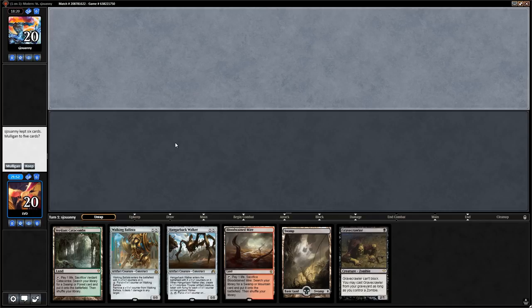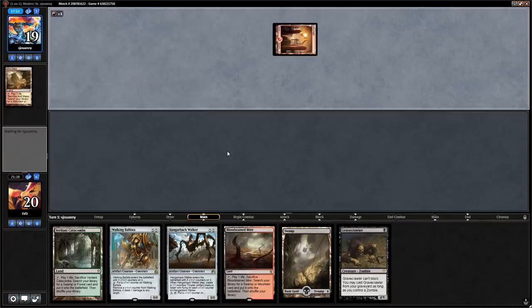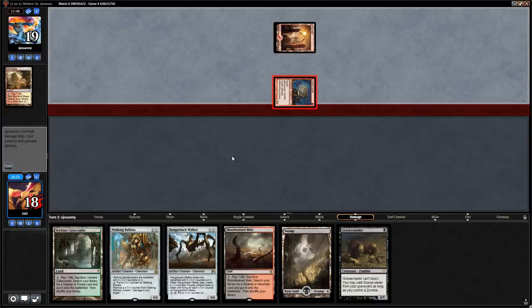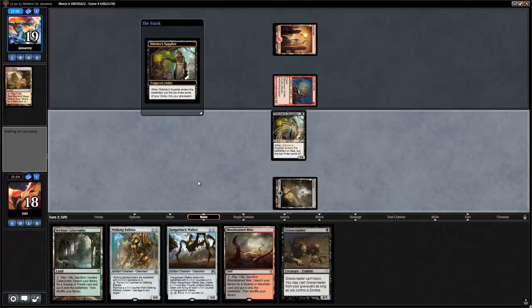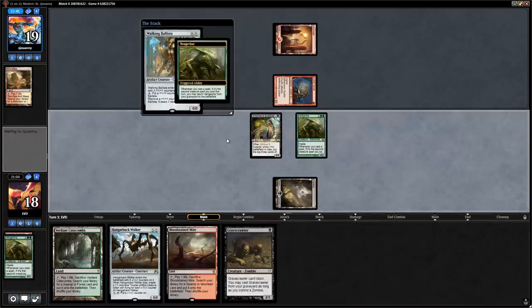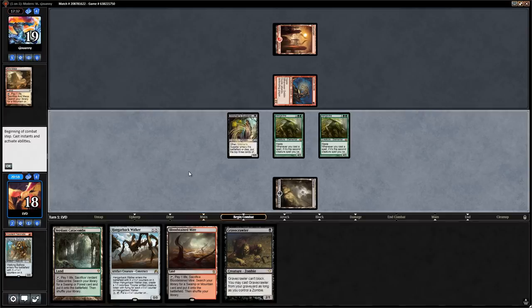The 6-card hand is not very good either — we're just playing a Gravecrawler and have Ballista and Hangerback as 2-drops. Opponent also mulliganed. We're down to 18 but a Stitcher Supplier revealed off the top — that's what we were hoping for. We play Supplier on turn 1 hoping for the best. Bridge would be decent here with all the Ballistas and Walkers, but instead we mill into double Vengevine — okay then, gotta dream big. Sometimes you get lucky and get two Vengevines on turn 1 after mulliganing with a sketchy hand.